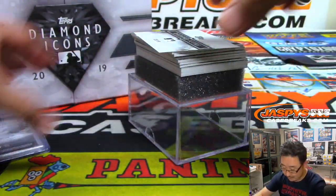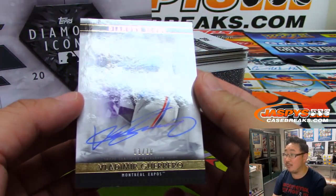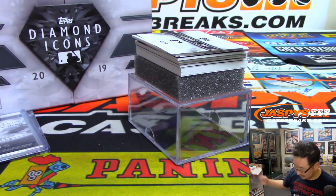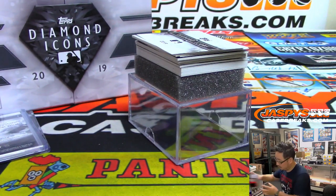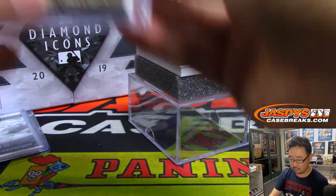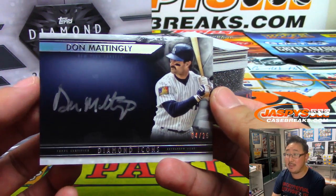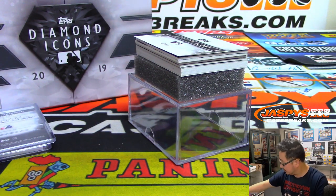Train whistle hit right there. Next guy is, wow, Vlad Guerrero Senior, one out of ten — Montreal Expos edition of Vlad Guerrero Senior. We have to make that distinction now. All right, so far so good. We've got silver ink autographed Don Mattingly, Donnie Baseball, four out of 25.